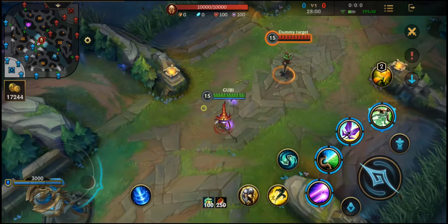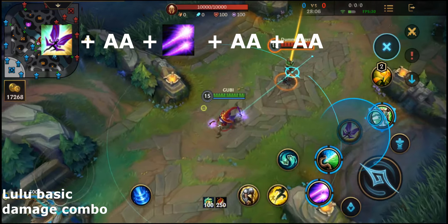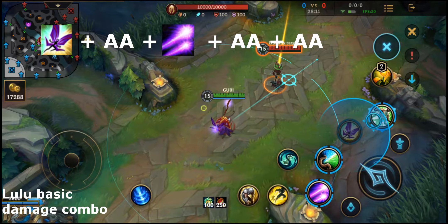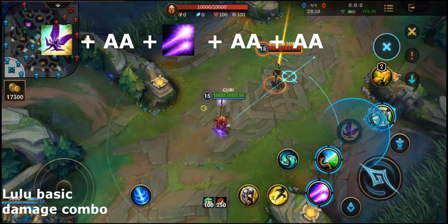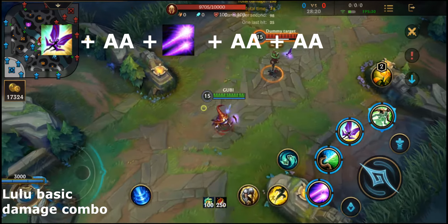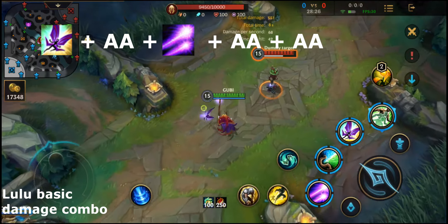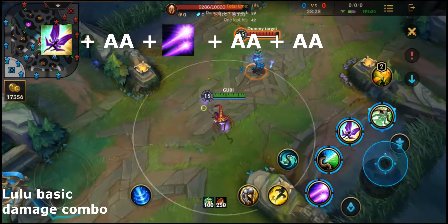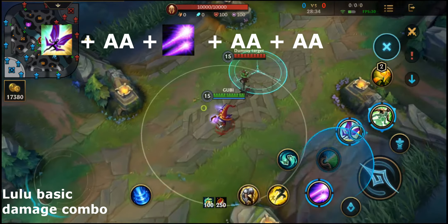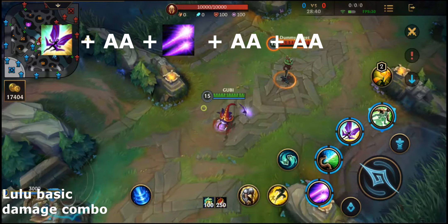Lulu's basic trading combo in lane is using her third skill on an enemy champion. This is important because your third skill deals more damage to an enemy champion than it shields from enemy attacks. So use your third skill on an enemy champion, then follow up with an auto attack. After that, use your first skill to damage the enemy champion more, then follow up with more auto attacks. You can also use Whimsy on an ally champion to help deal more damage during this combo.